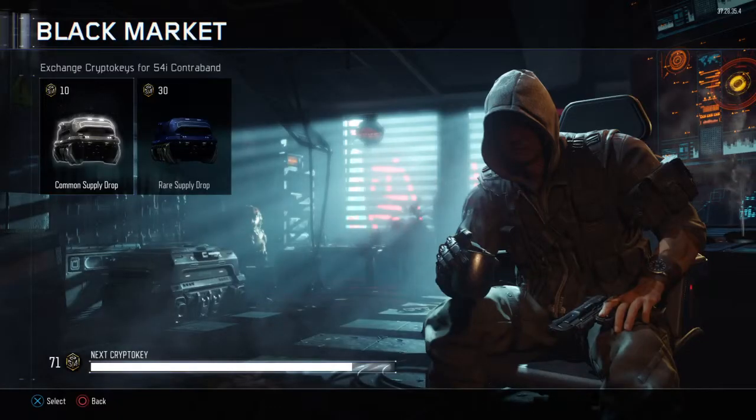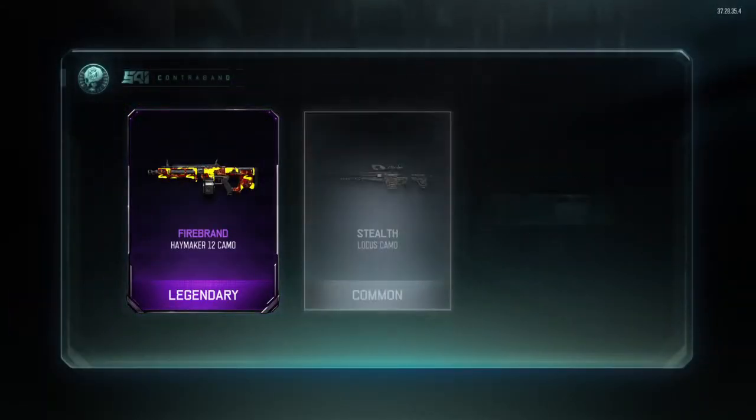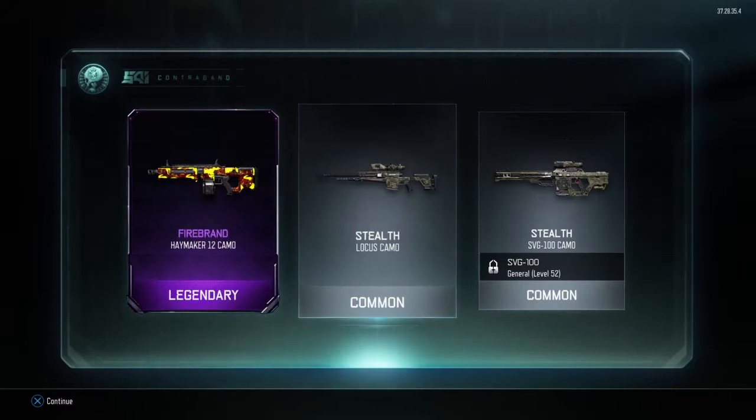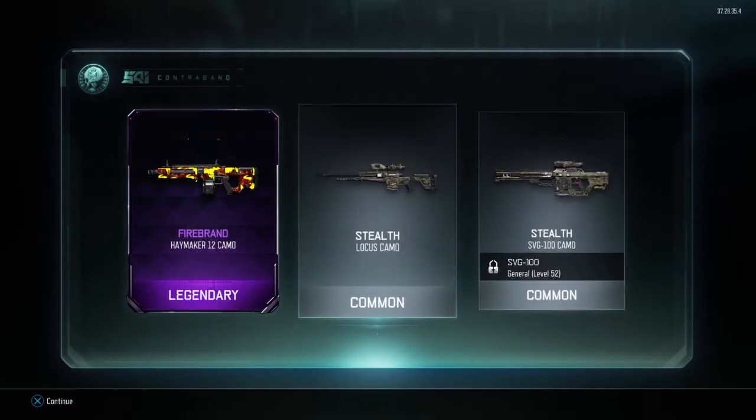I'm gonna check all these out at the end of the video. All Sales Final. Firebrand, the Handmaker. Stealth, and Stealth for two snipers, which I'll never use because I can't snipe to save me life.